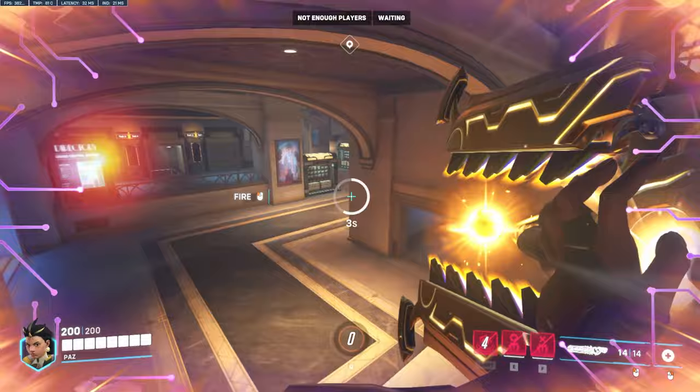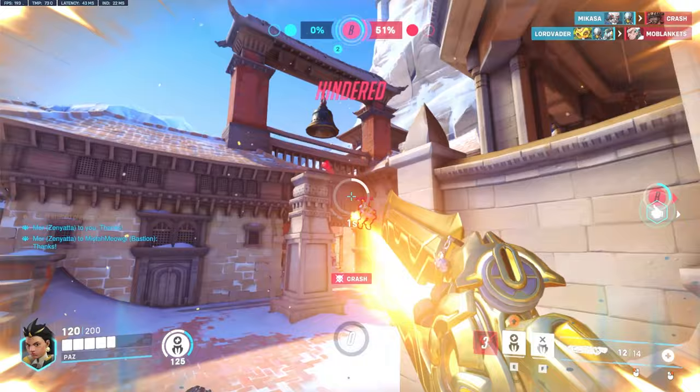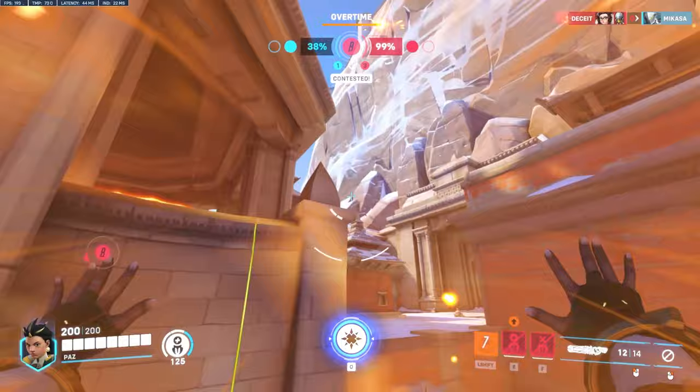The biggest tip I can give a new Ilari player is that you should use this ultimate frequently, similar to Baptiste's window. It only costs 2,420 points to generate, and when you take into account just how much healing and damage you can do on this character, she can easily get an ultimate every 2 fights. It is okay to target a person out in the open if it means you can guarantee a pick, but understand that hitting a team in rotation is preferred — just don't get it Suzu'd.